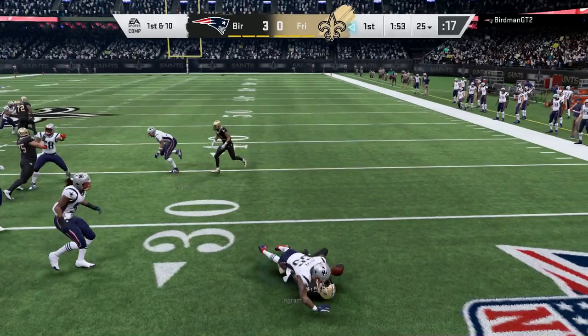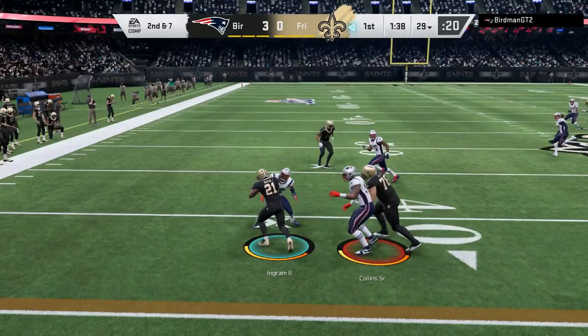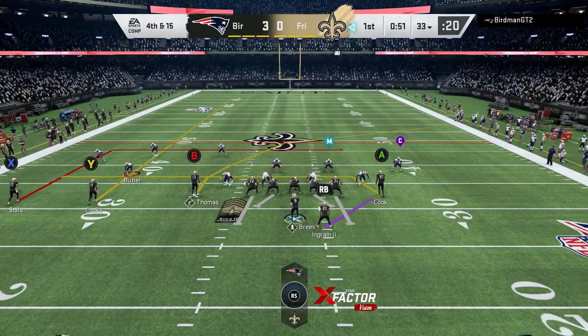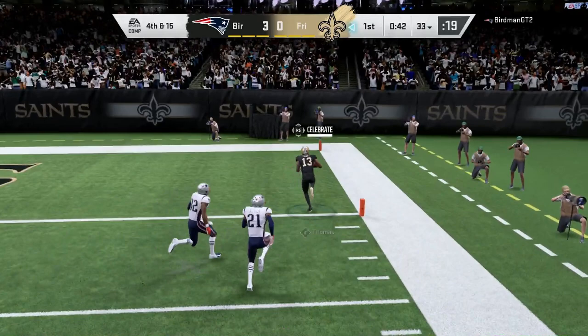Giving it to Mark Ingram on the first play - I get stood up on the first run. Trying to switch it up, passing the ball, maybe getting some screen work in. Mark Ingram can definitely make a big play - I can probably get him the football and have him truck somebody. But I just get sacked by Aaron Donald. It's fourth and 15 - I was trying to give the ball to Mark Ingram but failed on a screen attempt.